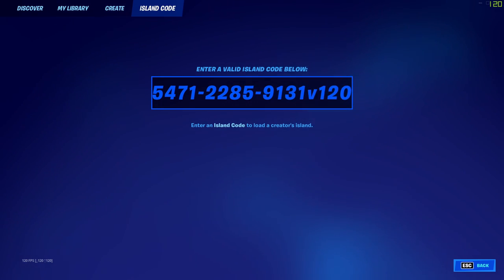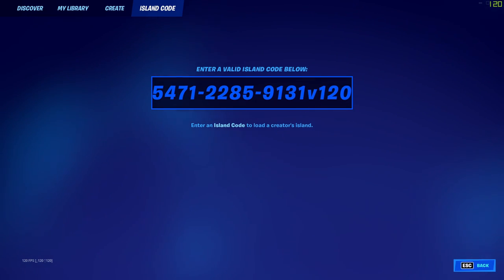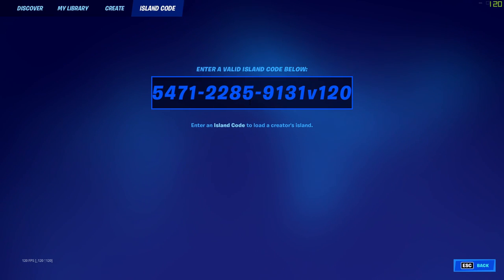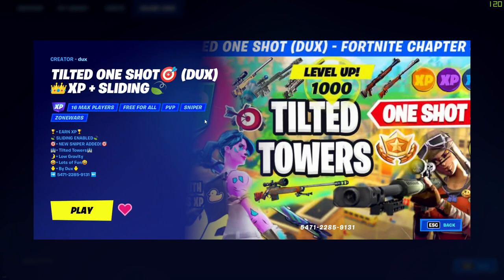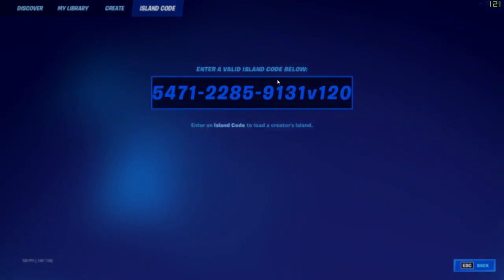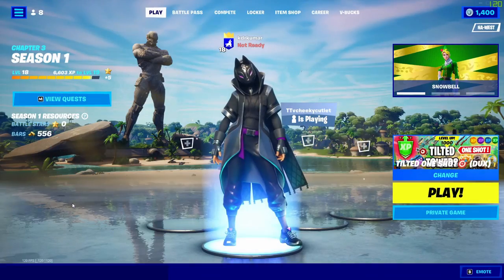When you type in the code, the game automatically puts a 'v' at the end, which is a version number. I'll be putting this code in the description. Press enter and it will show you the map — I found the Tilted One Shot XP sliding map. Now I'm going to play and cut to when the match starts.